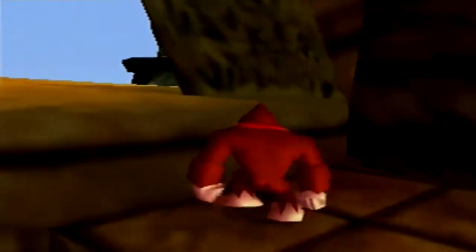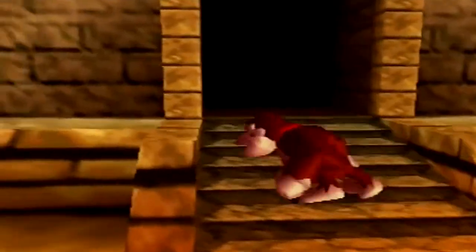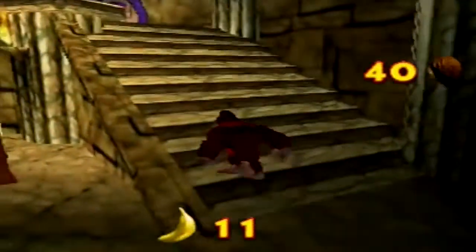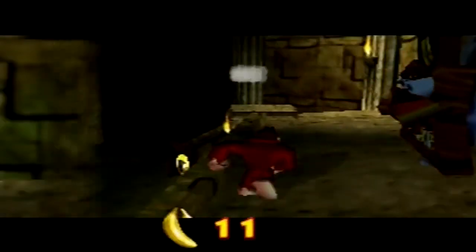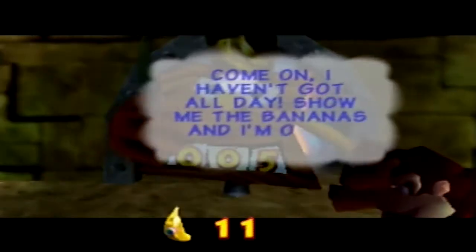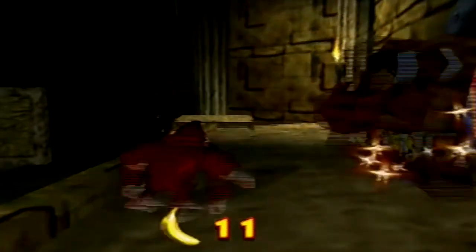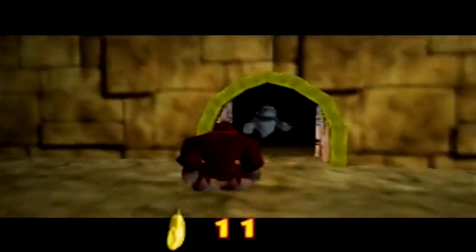Climbing up these stairs we should be able to get to where Angry Aztec is. Getting there also gives us banana port number two. There's that billboard again - it says 'Come on, I haven't got all day, show me the bananas and I'm out of this dump!' So angry. There is a golden banana in here but we're going to need Tiny Kong with a certain ability from Cranky, so we'll have to wait on that for some time.